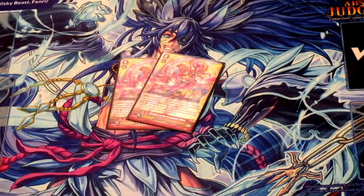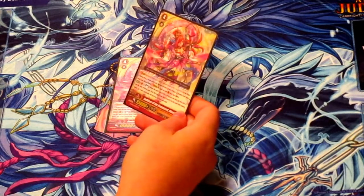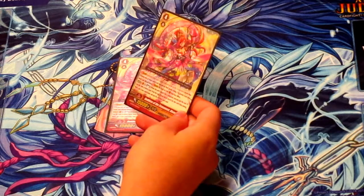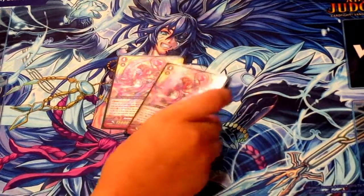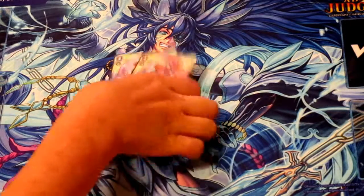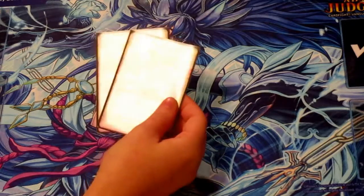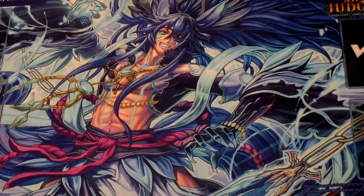I also run 2 Dion. She's soul charge 3 and then look at the top 3 cards, search for any card among them, put it into your hand, and the rest into your soul. Which is actually pretty good — it's just that the other strides are better, and quite frankly when I G-assist, she's the card I throw away. But she's a good backup, especially since she's on-hit, so if you really can't do anything, you just ride her and go with it.